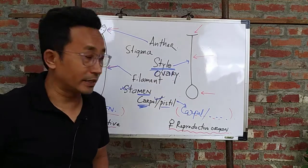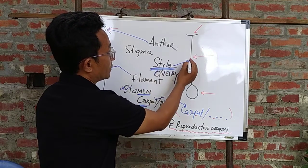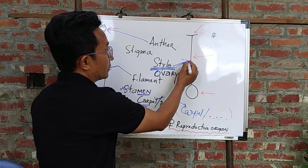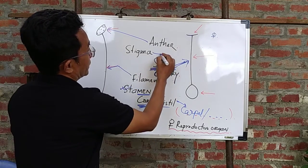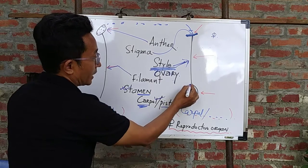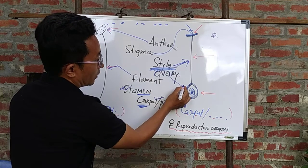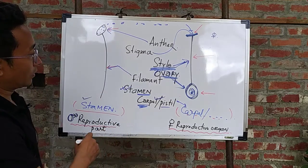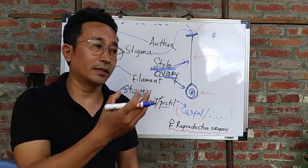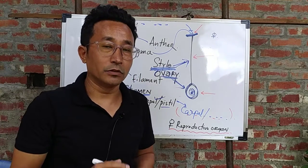Starting from the starting point, it is going to be the place where the result is done. We want to show the style of the female body — the style. She may not embrace it, or she may be able to embrace it. She can have an ovary as well. She can have the androecium part — the stamen — and the gynoecium part — the carpel, the pistil. We will move on one by one.